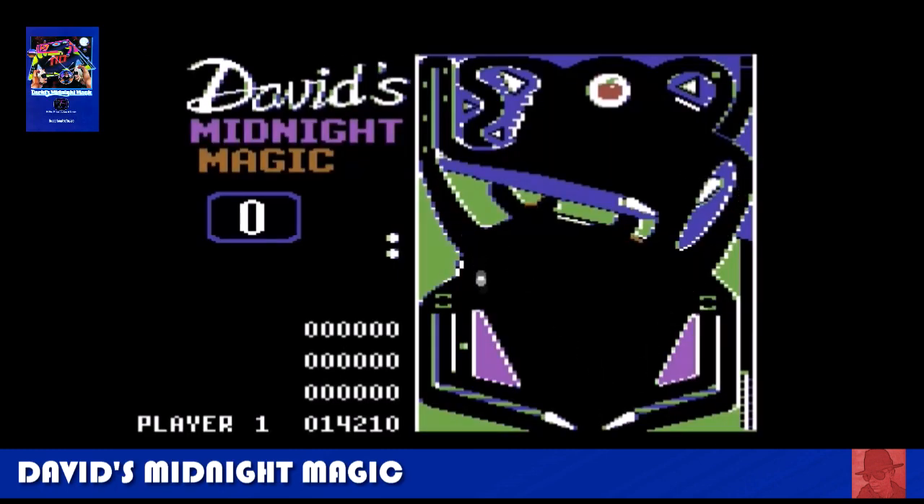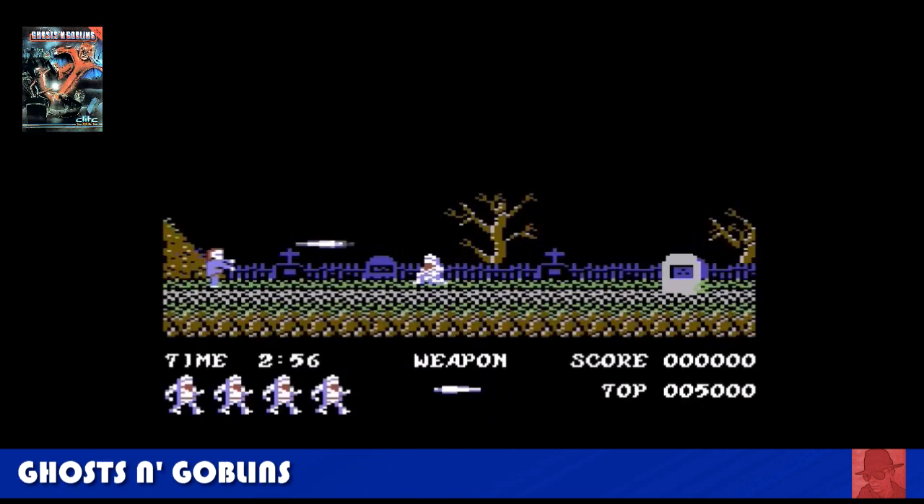David's Midnight Magic — well, it's a little bit lacklustre, but it's pinball. The ball physics are questionable sometimes but it does what it says on the tin. The layout is a little bit like Black Knight, the real pinball table, if you're aware of that. I wouldn't have been too disappointed about this back in the day but it doesn't do a great deal. Quite basic sounds but it plays alright for what it is. You just get one table, as with all of these 8-bit pinball games I've seen on the Commodore 64.